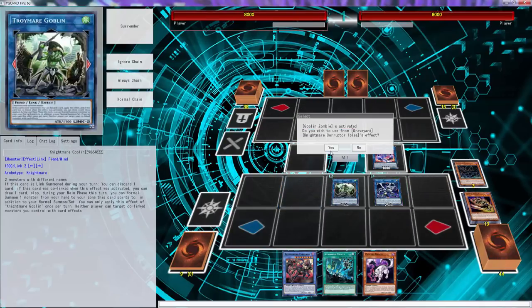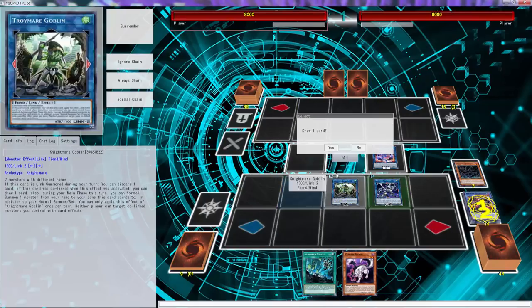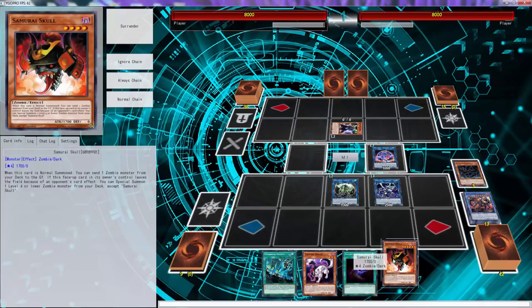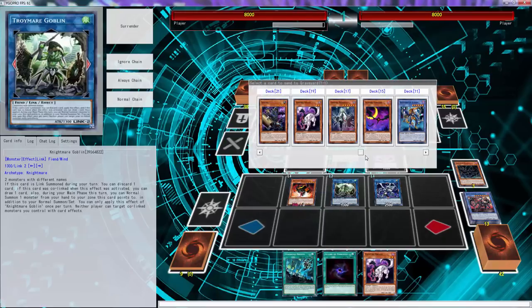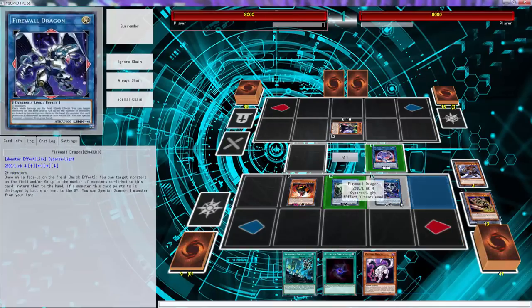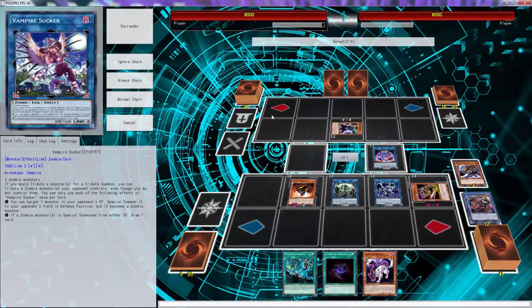We're going to go Troymere Goblin using Iblee and Goblin Zombie. Don't use Firewall's effect yet. We do want to use Nightmare Goblin's effect, and with Iblee you just give your opponent Iblee for free — it's not really going to matter here. We draw an extra card for that special summon. Then grab Samurai Skull — if you're not playing it, grab Mizuki instead, or Gozuki if you play that. We're going to normal summon Samurai Skull and activate its effect.